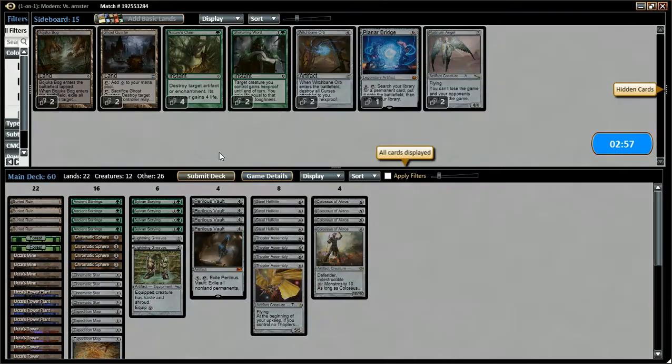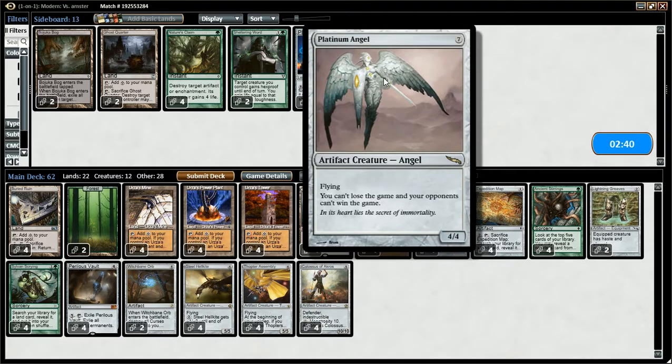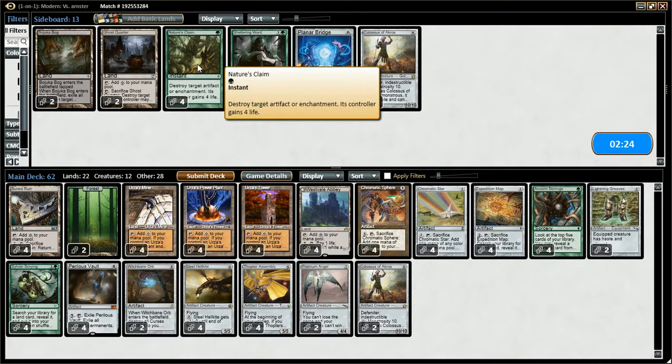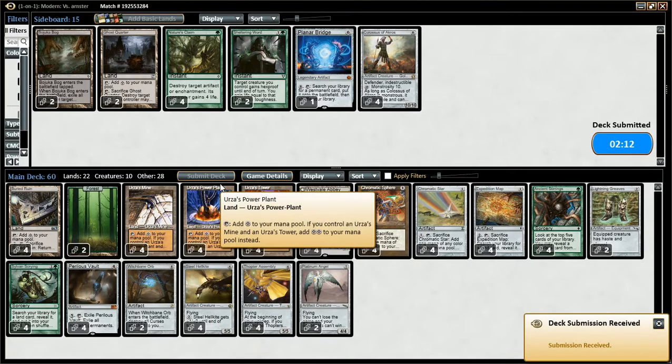Okay well — does Witch Bane Orb work against that? Target opponent puts whatever — I think that's right. We'll bring those in. Platinum Angel is probably a good draw, we'll bring those in. Take out Colossus. Ghost Quarter no, he doesn't really target my stuff. Let's take out the Colossus and run it back. I think the Witch Bane Orb might prove useful — I'm pretty sure it says target player does this or that. And it's colorless so I'll be able to dig it up with Ancient Stirrings and stuff.